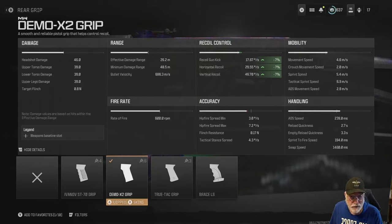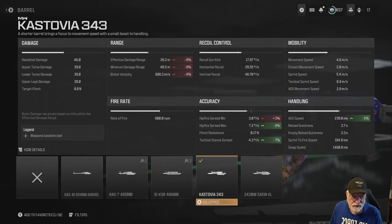The Demo X2 grip controls some of the gun kick — that horse is going to want to get away from you, so you need assistance. Horizontal and vertical recoil are both improved. For the barrel, take a look at that ADS speed: 239 milliseconds — it approaches SMG ADS speed. You're going to be quick, nimble, and getting your heavy weapon with 40 rounds up faster than almost anybody. Effective damage and minimum damage range are only affected by a very small six percent.